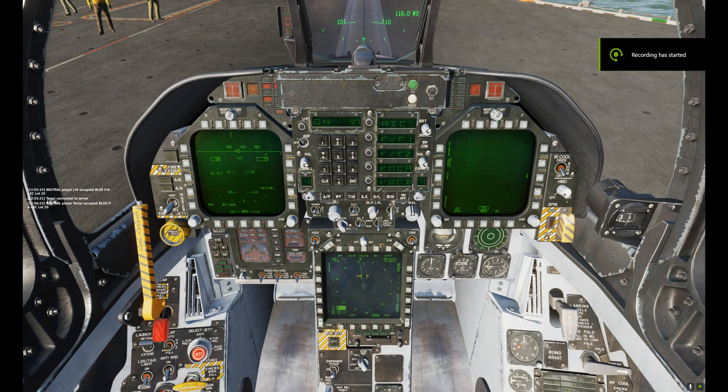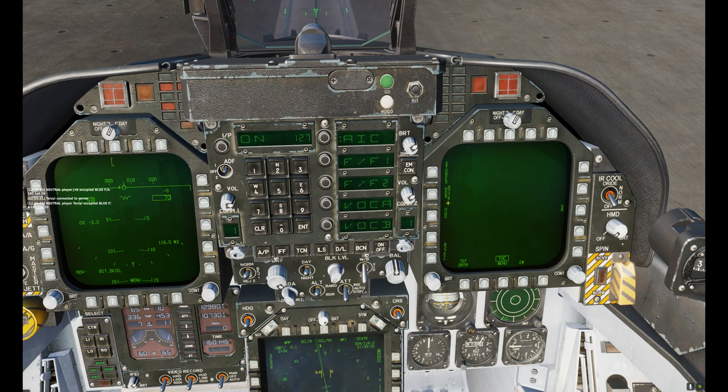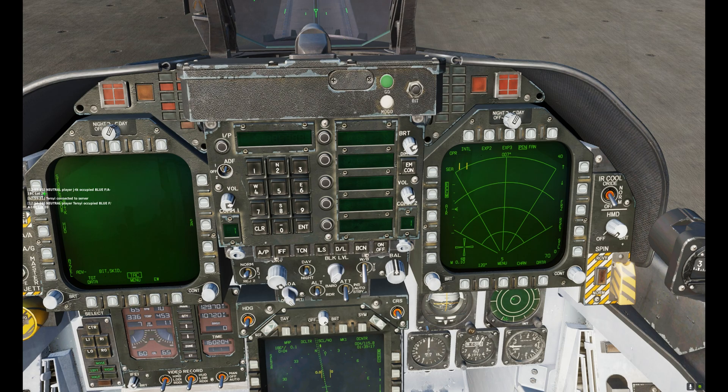Now that we have the basics done let's get our pre-flight ready. We're going to go over here to the right-hand side, select radar attack, go down to the surf button, and from there select the sea map. Then over here on our left side we're going to go to our stores page, select harpoon, and get the harpoon set up for flight mode. We'll switch once we're airborne. I'm flying pretty low so we'll step through the harpoons and set each one to low.